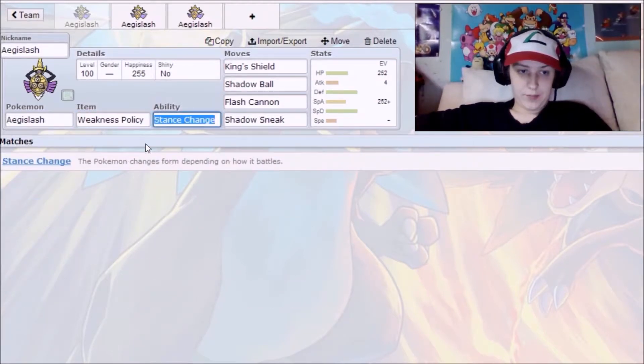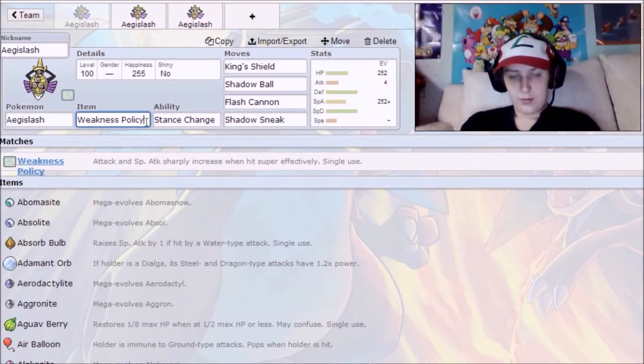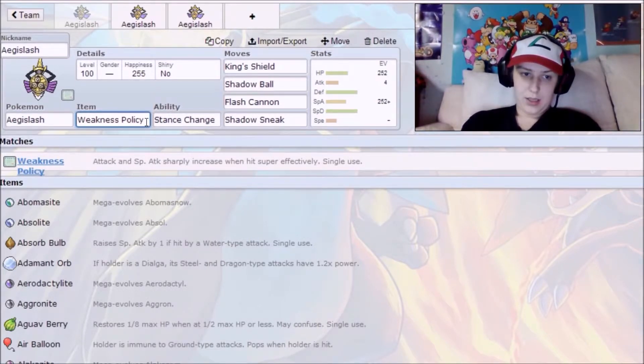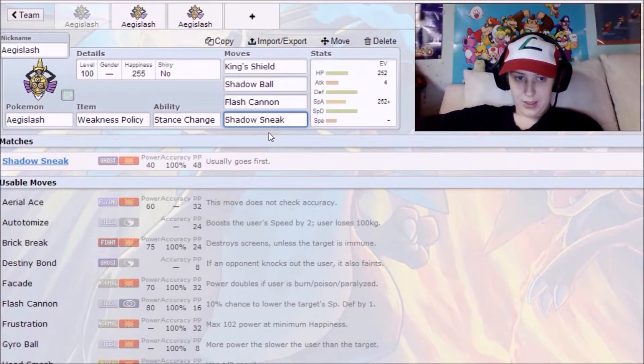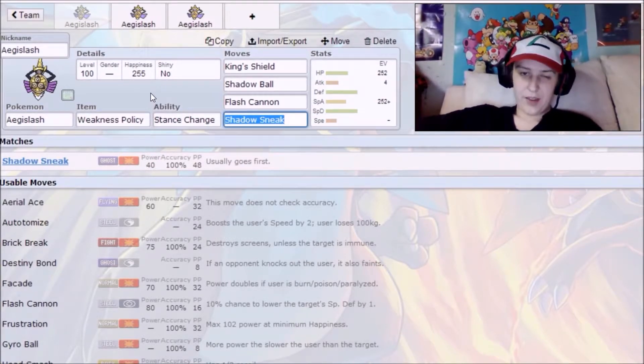The item of choice is Weakness Policy. If you get hit by a super effective move, your attack and special attack both get a plus-two boost. So you have base 150s in both attacks and now plus two on top of that — you're going to annihilate everything. Aegislash has a fairly easy time surviving super effective moves while in Shield Form because of his base 150s in both defenses.